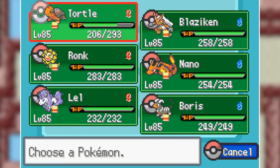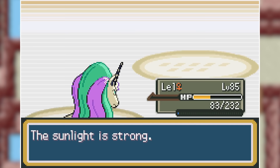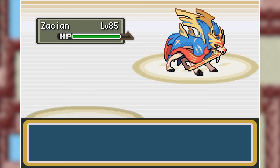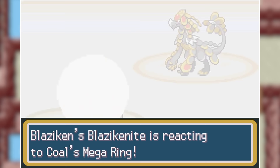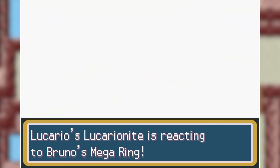Bruno leads off with an Infernape and I lead with Torkoal to set up Drought immediately. I also have Scorching Sands on Torkoal, so I can two-shot Infernape with those. His Conkeldurr comes in and I swap into Rapidash to take the Drain Punch and hit back with Play Rough to kill it easily. His Zacian outspeeds Rapidash and kills with Behemoth Blade, so I go into Torkoal who survives a Close Combat — crucial — and hits back with Heat Wave to take down Zacian. His Kommo-O then takes me down with Close Combat. I go into Blaziken, High Jump Kick him, then next turn he swaps out for Urshifu which I one-shot with Blaze Kick. Kommo-O comes back out — another High Jump Kick kills it — and the final Pokemon Lucario goes down to another Blaze Kick. Bruno defeated.